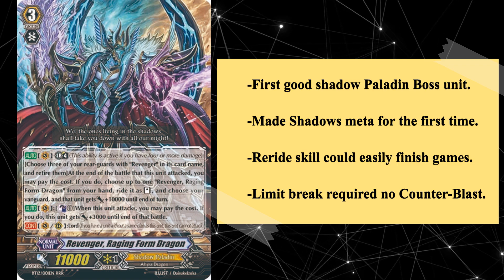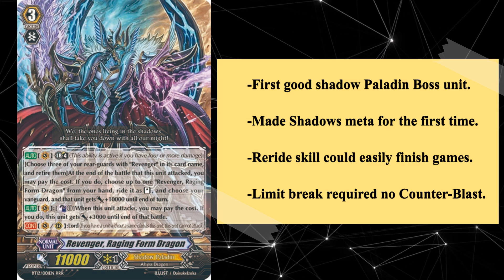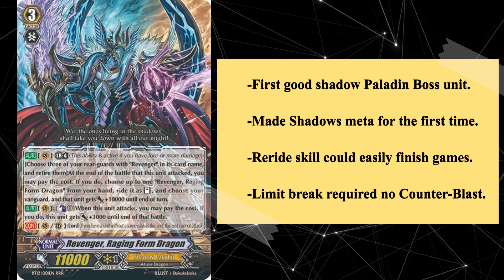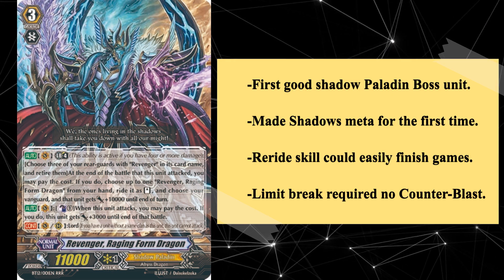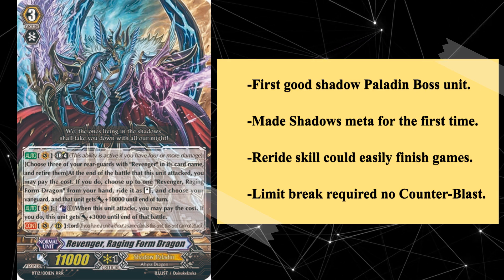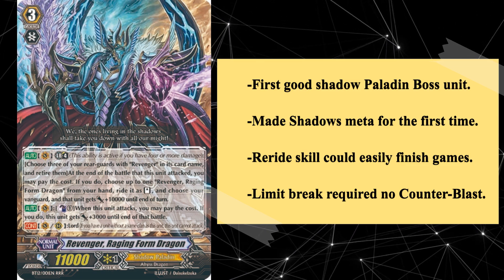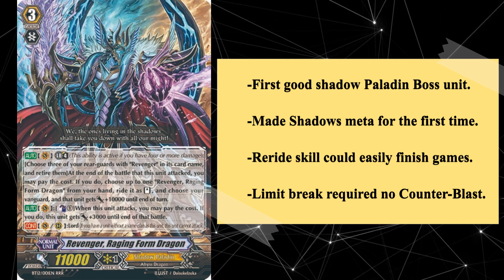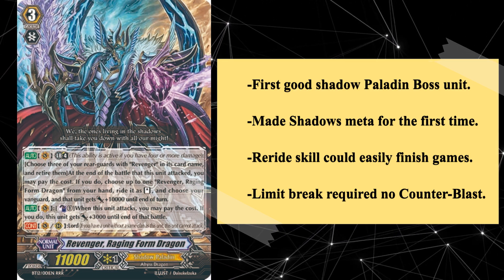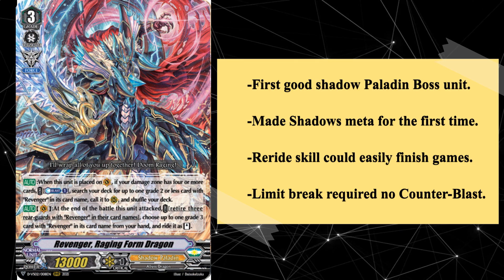Raging Form also had a couple of weaknesses, most apparently being its reliance on seeing another copy in hand. Another issue was the limit break cost requiring specifically Revenger units, making the card not play well with outside support. Aside from that though, this card ruled. The 3k powerup skill of RFD also came in handy, as this with a 7k booster made a 21k column which is a magic number. With Raging Form Dragon at the helm, Revengers became one of the best decks of the entire break-ride format, contending with the likes of Chaos Breaker Dragon. The viability of Revenger Raging Form Dragon emanates well past its time, as the V series version also puts Revengers into a solid rogue option in both the V and premium formats.